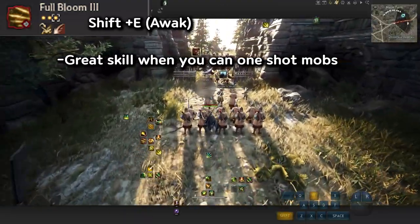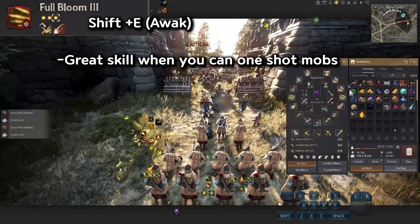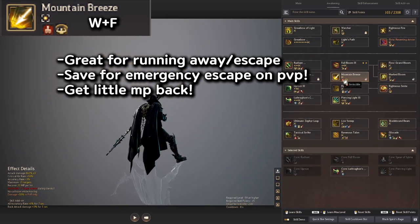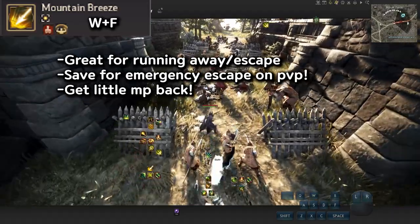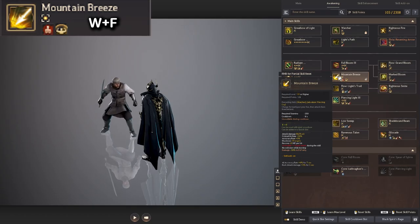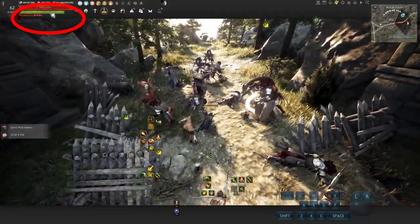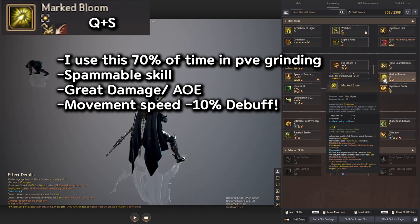Another challenge combo is Uproot and then Lutheran Call for quicker cast, then Righteous Smite: press Shift+F, then Shift+R+B, then hold R+B. That's my favorite Archer combo — SF, Shift+R+B, and R+B. Just remember the last Righteous Smite has a 20 second cooldown so use it at the right time. Full Bloom is one of my favorite skills — Shift+E — with the most AOE damage around. Really nice on smaller mobs for area damage. Mountain Breeze is great for evasion because it has an iframe and super armor.